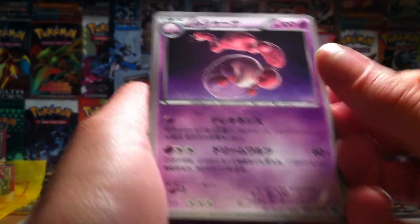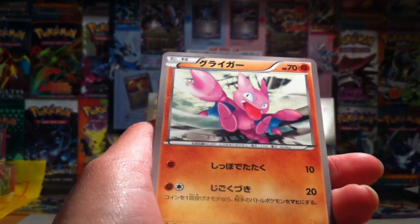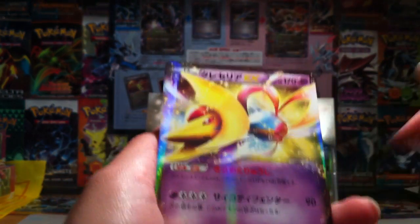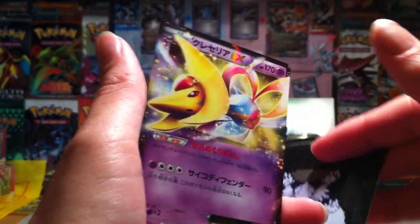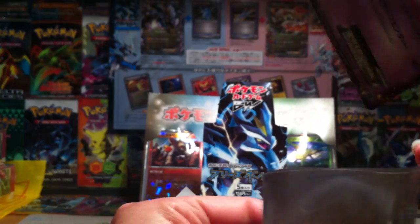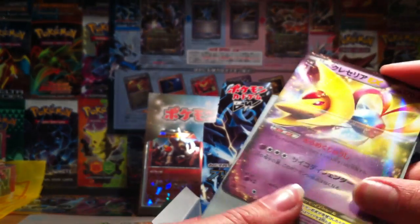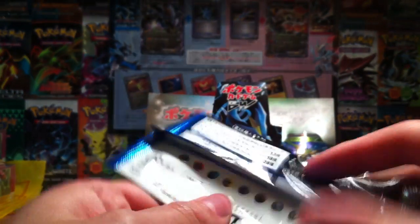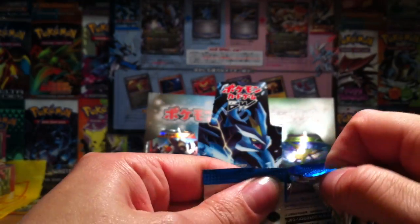So we've got Munna, Gloom, Gliscor, Swinub. And oh nice - Cresselia, and that is an EX! Definitely my favourite of this set. Not a huge fan of Landorus - I've seen it, I can go without that Landorus. But that is a nice Cresselia right there. Very nice, very swish indeed.